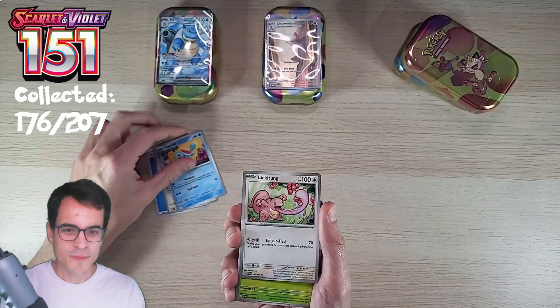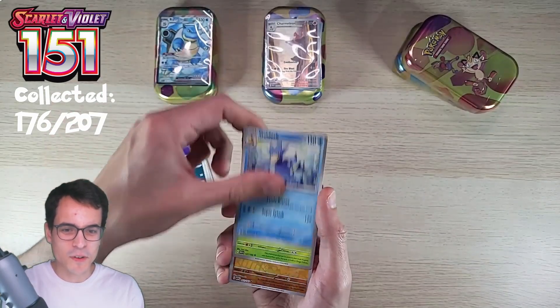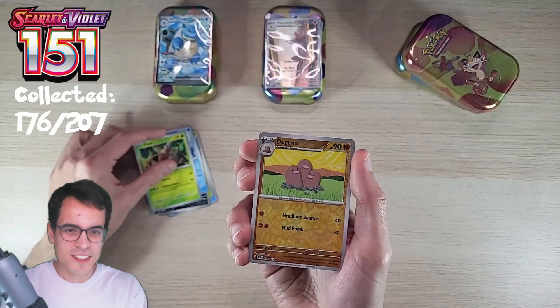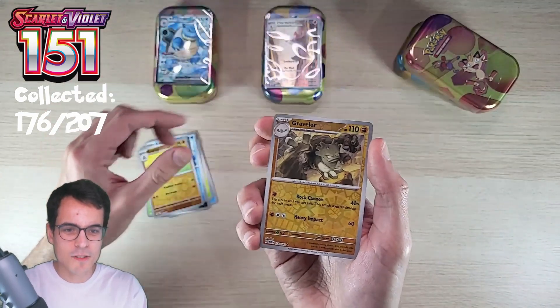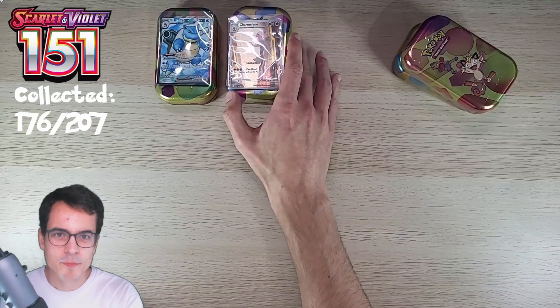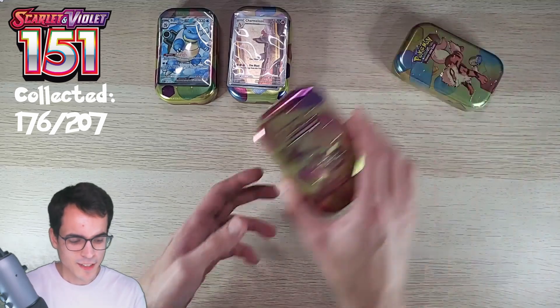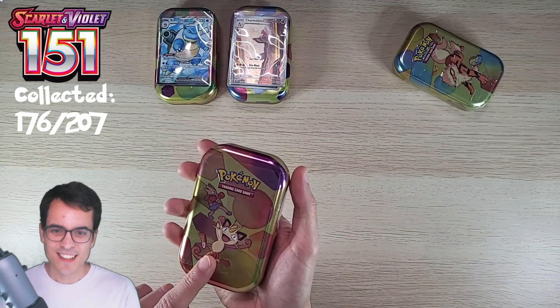Second pack from the Machamp tin: Rattata, Squirtle, Lickitung, Venonat, Nidorino, Golduck, Pinsir, Ditto, Dodrio reverse, Graveler reverse, and a Jolteon hollow. I'm going to keep it here just because it's still a nice pull, but I don't think it's going to win.